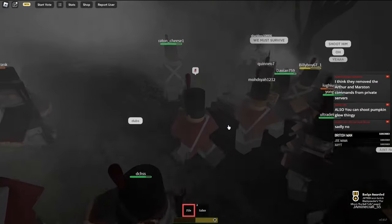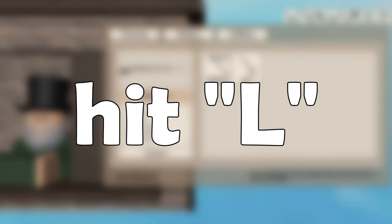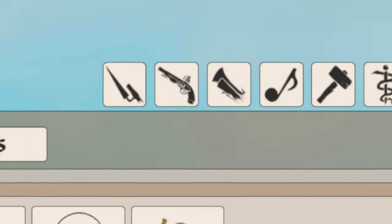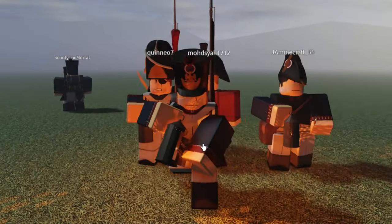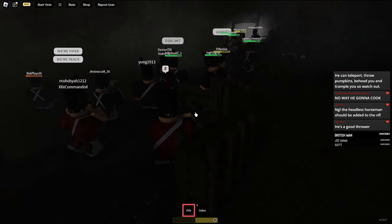Once you do kill him, you will unlock the badge 'For Whom the Bell Tolls' and get a reward: the jack-o-lantern. The jack-o-lantern can be equipped in the shop, accessed by hitting the L button on your keyboard. Go to the utility section of any class and equip it - it sits in your third inventory slot and basically just provides a light source.